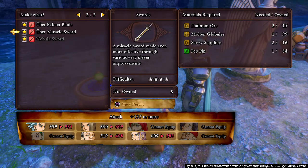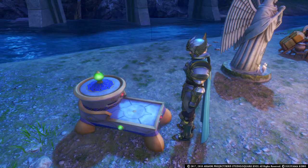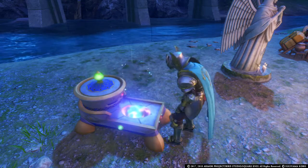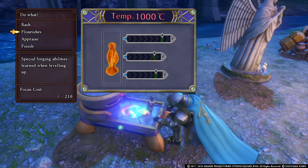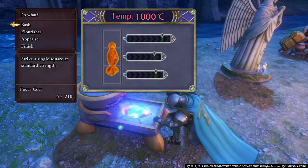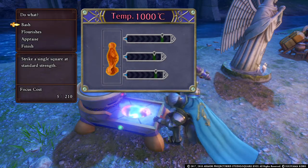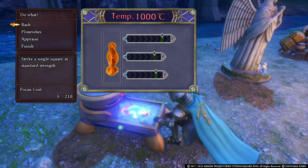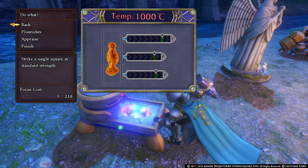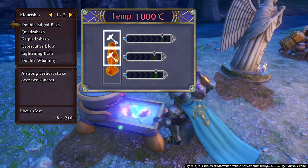Now let's go over the more advanced stuff. I'm going to craft a stronger item — tier four, so it will not craft as easy, which is what we want to demonstrate. At the top you'll see your temperature, there are three levels to this which I'll go over in a second. But let me go over the bashes first. Basic bash costs focus points to use — I have 210 focus points and it costs me five for bash. Quad bash will be a bash on two sides.